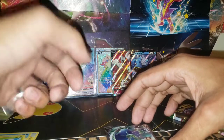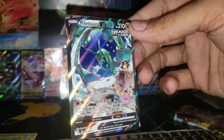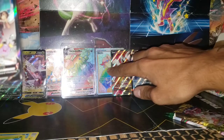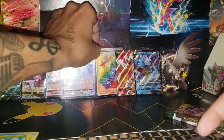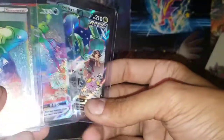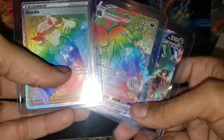That is crazy - I like this Rayquaza even more than the VMAX alt art. I'm shaking right now - can you see that? How did we get two hypers back to back AND a freaking alt art? No freaking way! How did we get this lucky again? I just opened a Fusion Strike booster box and got two alt arts, and now this! Hold on, let me get a shot of all these - got the Gordy hyper, Garbodor hyper, and the Rayquaza V alternate art. Oh my god, no way - let's freaking go!